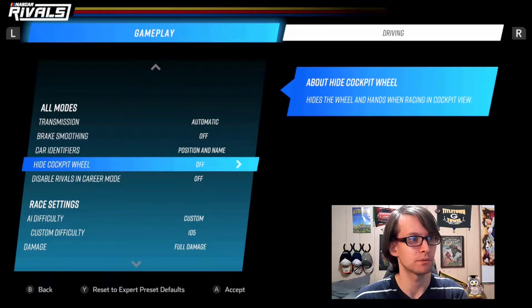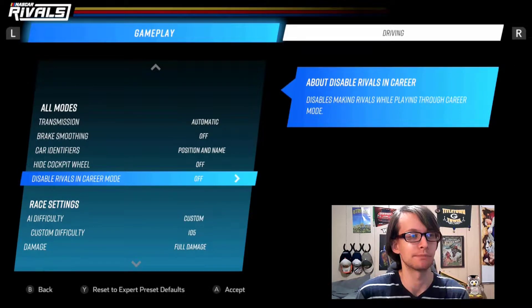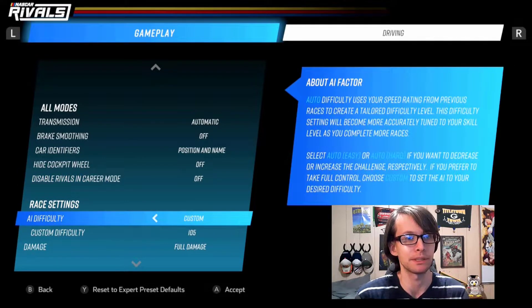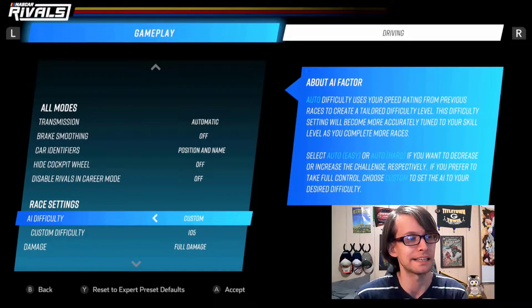Automatic transmission because I don't really care that much. The brake smoothing — don't even have that on. Have the position in name. I'm going to have cockpit wheel. Disable the Rivals in career mode — no, don't do that. I want Rivals in the career mode, except I'm not even going to be playing it because I'll probably do it like 10 years from now, whenever I feel like looking at the novelty of it.